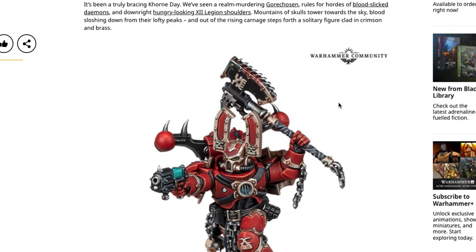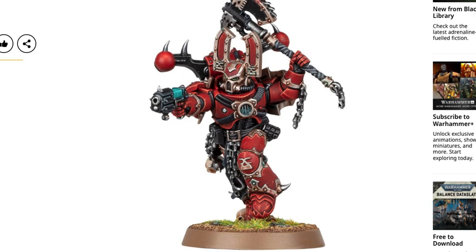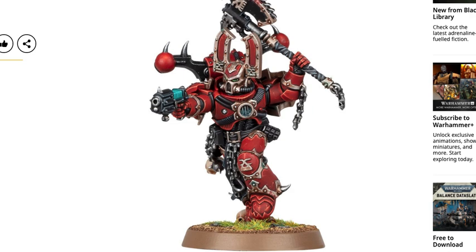Shoulders and mountains of skulls tower towards the sky, blood sloshing down from their lofty peaks. Out of the rising carnage steps forth a solitary figure clad in crimson and brass — though the paint job looks more brass than crimson to me. Very cool though; obviously this is a unit champion or something like that.